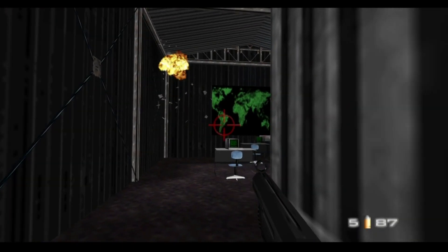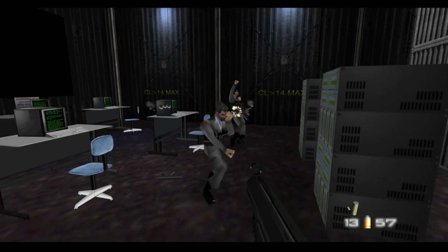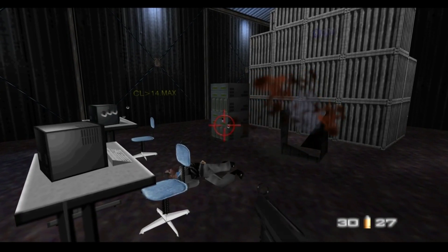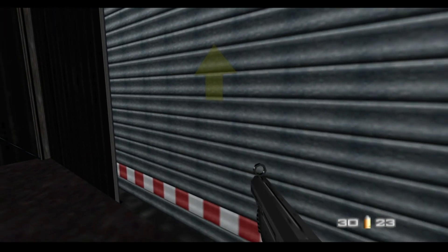My advice to you: you're going to get hit, but just shoot into the ceiling and run forward. You're going to take some damage. Make sure the screen is eliminated, wipe out these guards, and ensure you get the key — that's the key for the end of the level. Remember to destroy these computer towers.